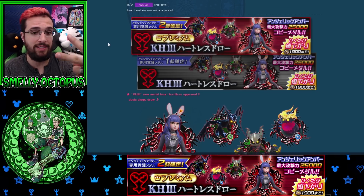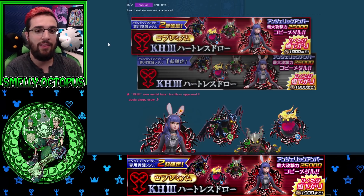VIP gets you two guaranteed of those three medals per pull, again at 1,900 per pull. First five pulls are 11,600, and the next five pulls will cost you 9,500 — so 10 pulls altogether is around 21,000 jewels. That's pretty good for 10 pulls of pure sub slots and a lot of trait rolls on the Copy Metal. You get one trait medal on the normal banner and two trait medals on the VIP banner.